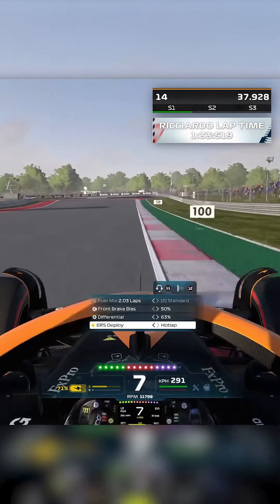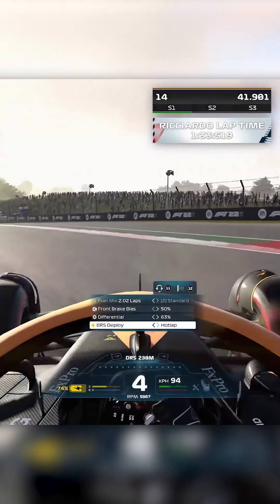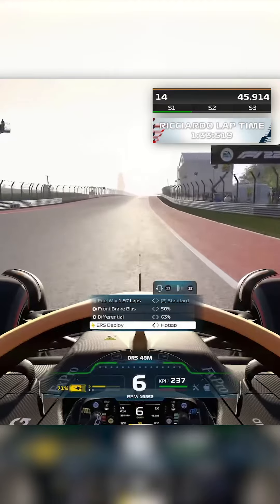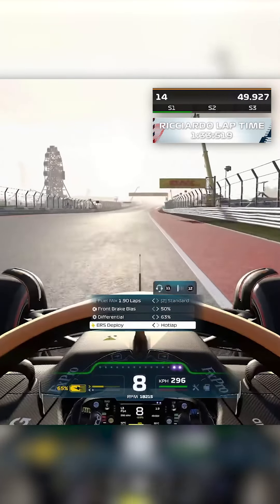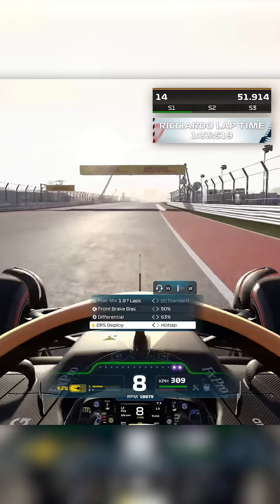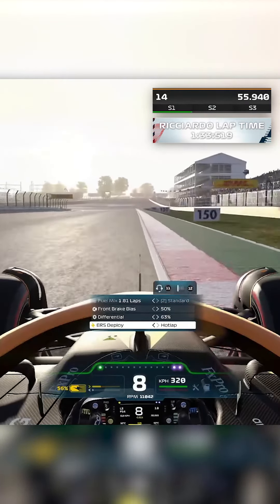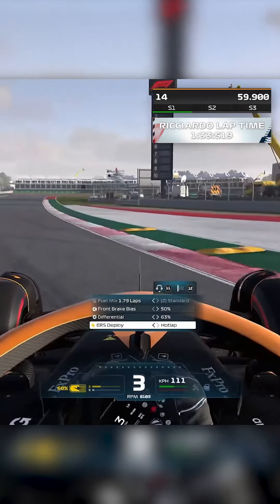Heading into this heavy braking zone, brake after the 100 metre board, turn in nice and late, late apex, get on the power nice and early, avoid the kerb as much as you can on the right-hand side, short shift to fifth, open the DRS, and now for a few seconds we can actually relax. Use 50 brake bias to minimise the lock-ups. I use around 60% differential, braking just after the 100 metre board, mount the kerb massively at that left-hander.